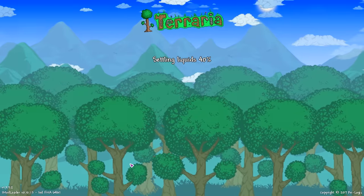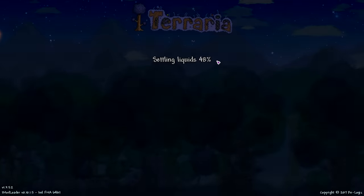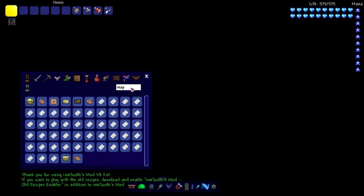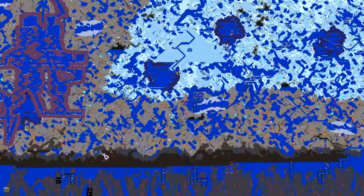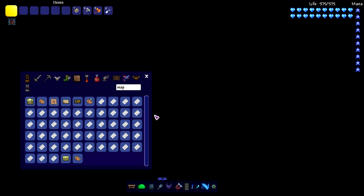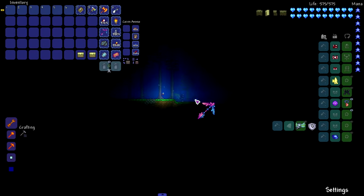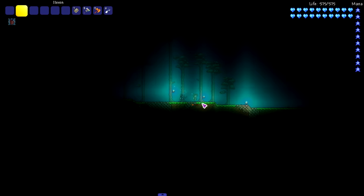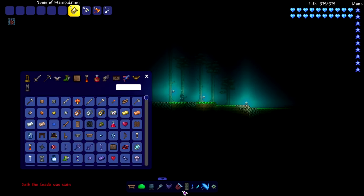We're loading up the world now. 'Settling liquids' is taking a bit, so that has to mean it's working, right? Oh man — I think it worked! I think we have a fully flooded world. The only way to really test is to check the map. Oh my god, look — it's literally just water everywhere. There might be a couple cracks and crevices not filled, but other than that there's water everywhere. The guide is slowly drowning — I'm sorry Seth — he's gone.